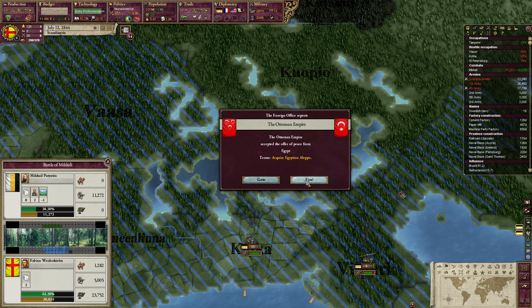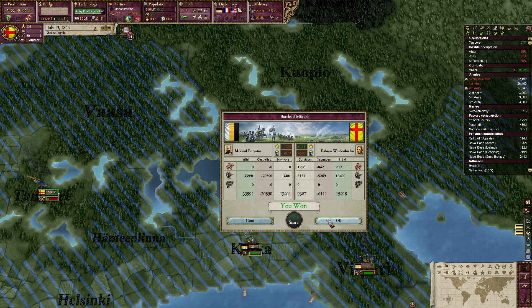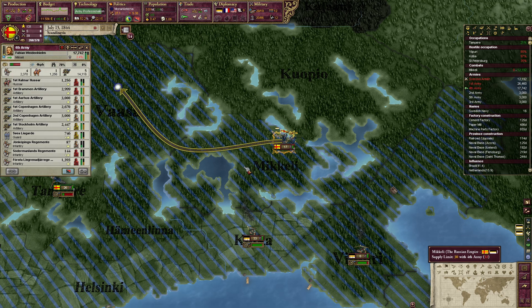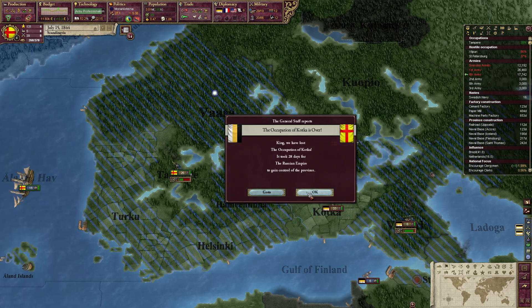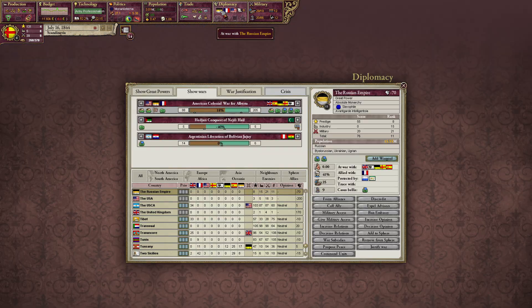But we won the battle. The Ottomans got Egyptian lands — that's what they always do. They have a course on it. We need to start reassembling our armies. Russia — are we still losing the war?